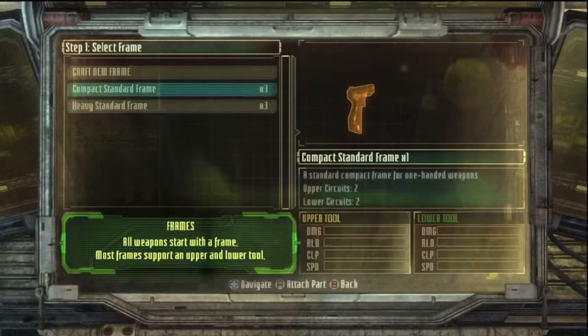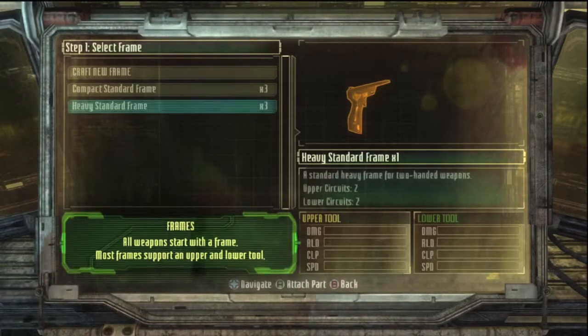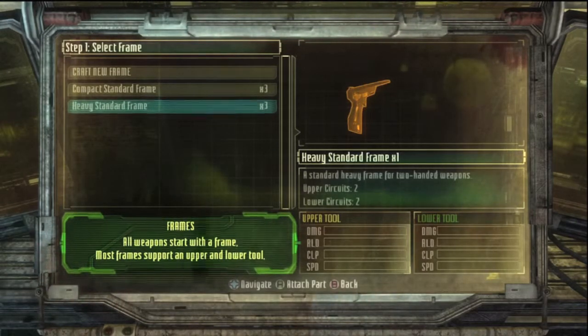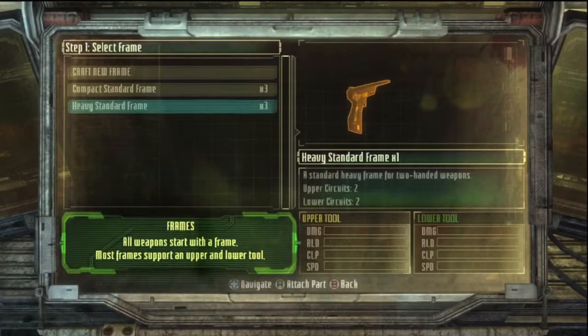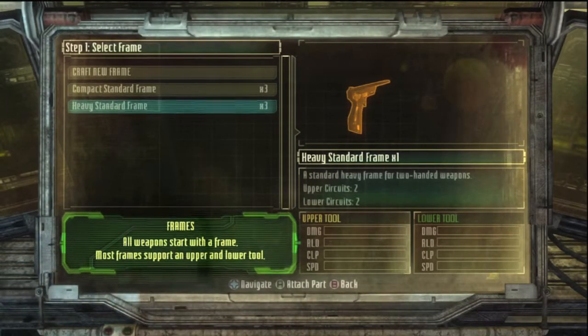What mostly inspired me to make it was I wanted to make the shotgun in Dead Space 3 usable. If you guys didn't know, the shotgun in Dead Space 3 is — I'm going to be perfectly honest — it's pretty terrible, just because of the low fire rate. It would be perfectly fine if it shot a bit faster, but it fires once every like five seconds.